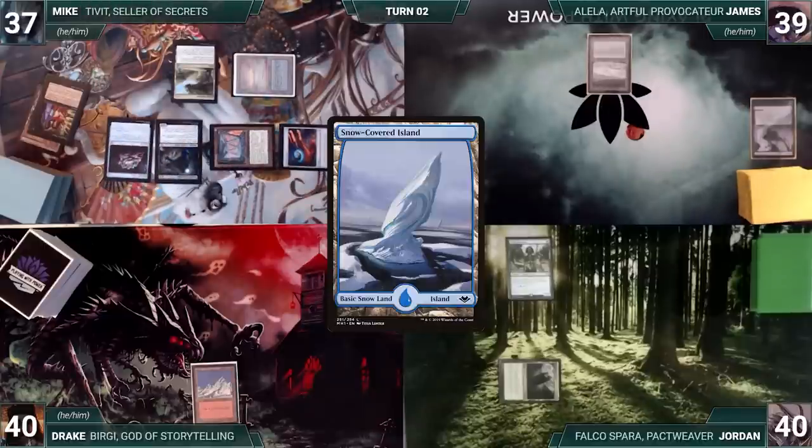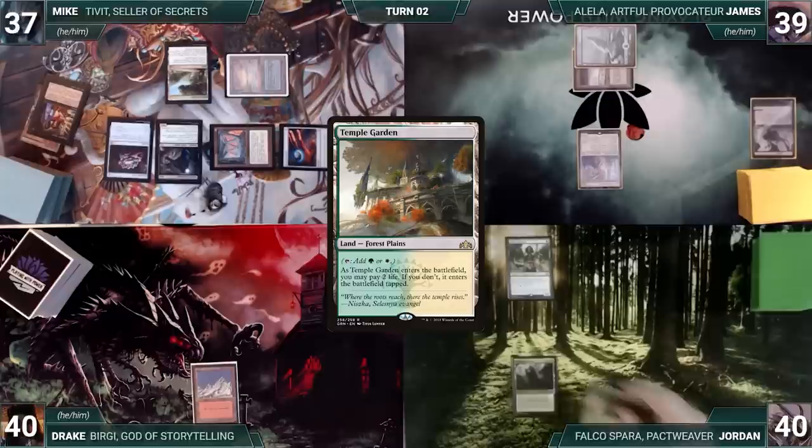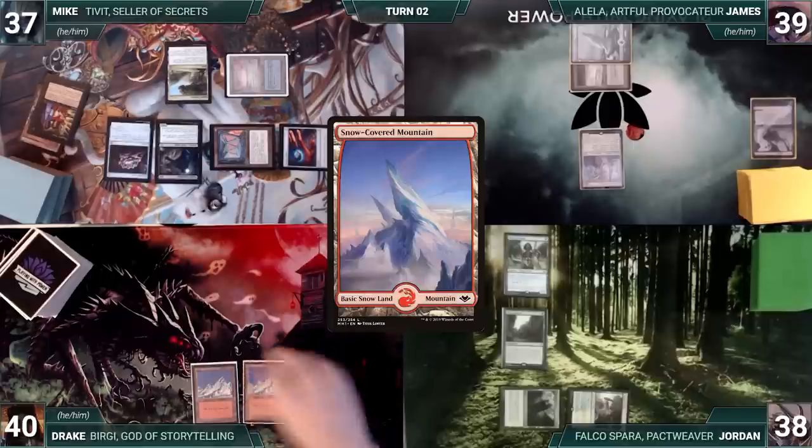James draws and plays a Snow-Covered Island. He casts an Ethersworn Canonist — the table mumbles a bit — and James ships the turn to Jordan. Jordan draws and plays a Temple Garden untapped, paying two life, then casts a Sylvan Library. Drake draws, plays a Snow-Covered Mountain, and passes.